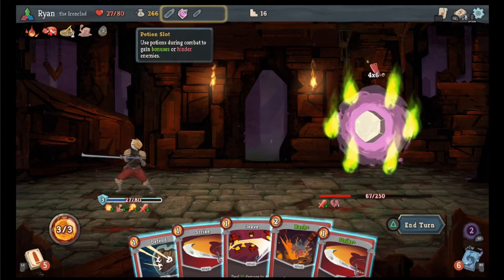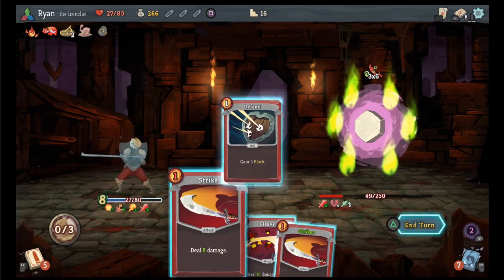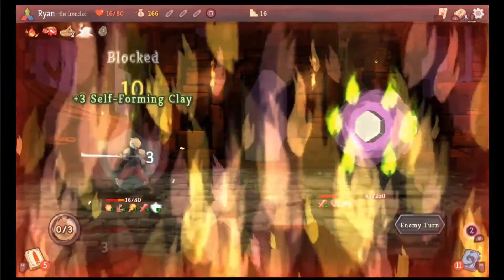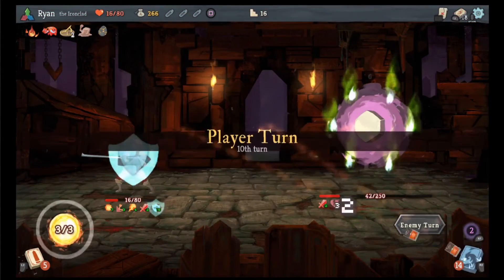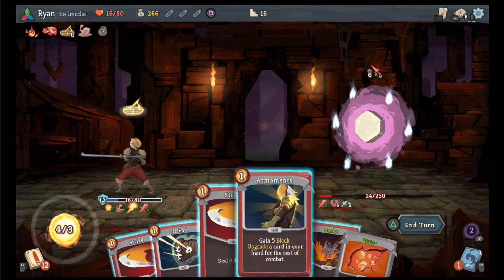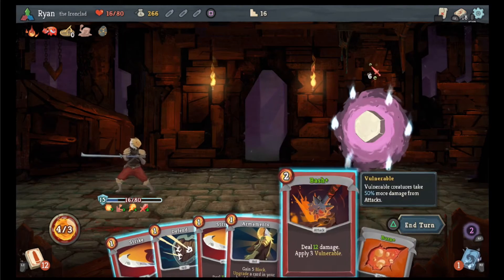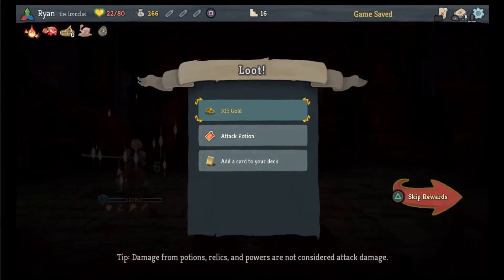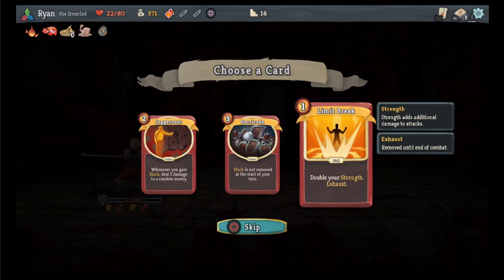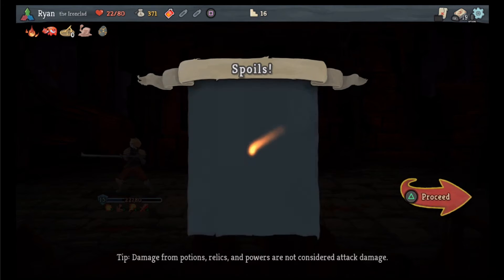Apply three weak, apply some more vulnerable, give myself some defend. The more of the burns that I draw the better. Pommel strike. I don't think I can lose actually. Nice! Juggernaut — whenever you gain block, five damage to a random enemy. Double your strength. Exhaust — block is not removed at the start of your turn. Honestly the barricade — no longer discards at the start of your hand, can't rest at rest sites. Shuffle two wounds in your draw pile — gross. No, runic pyramid.